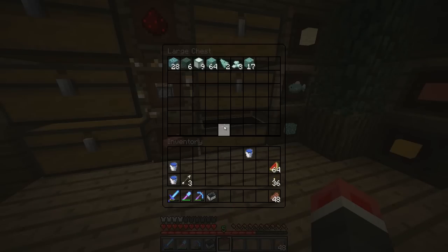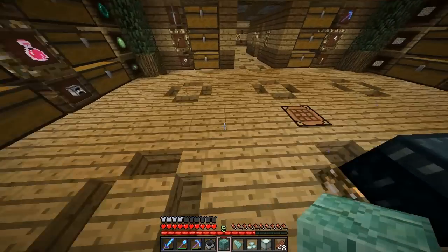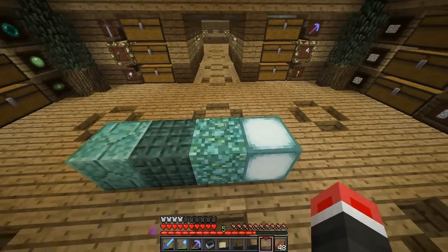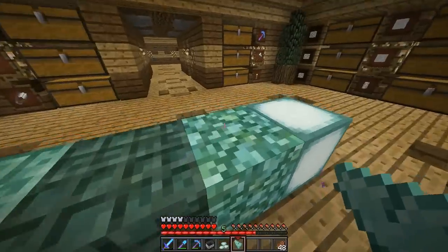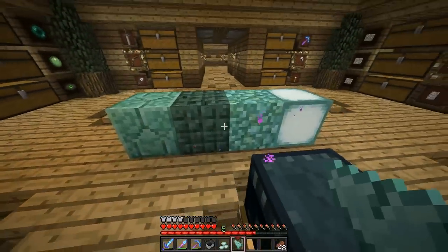Check this out — we have some Prismarine Bricks, more Prismarine Bricks, Prismarine Shards, Prismarine Crystals, Sea Lanterns, Dark Prismarine, and regular Prismarine. I have no clue what these things are by heart, but I think four of these probably make one of these, and four of these probably make Prismarine, and if you put four Prismarine in a square it probably makes Prismarine Brick. Those are the blocks, guys.